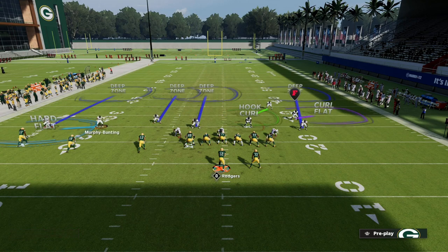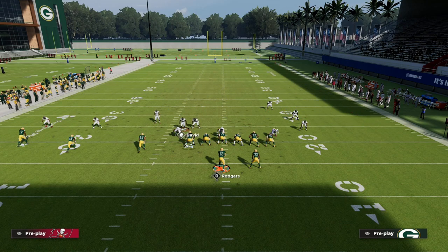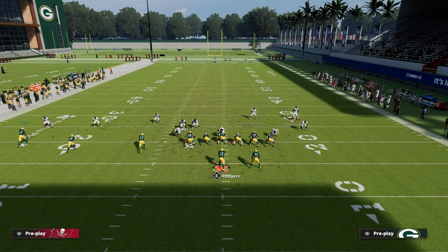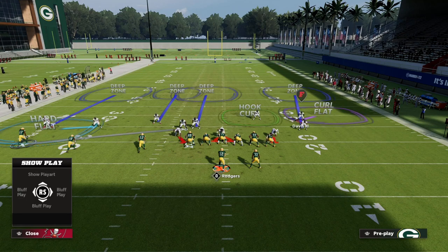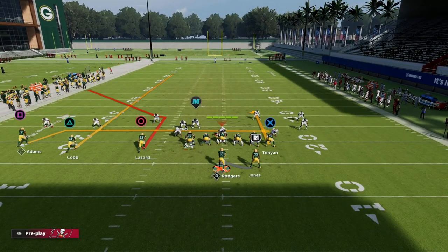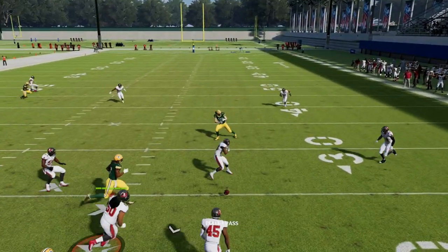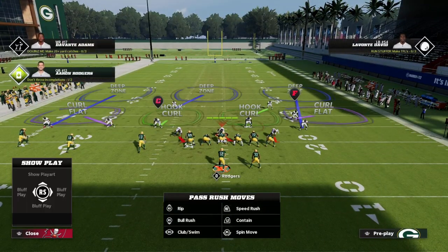Let's say their user defender comes over to take away the drag. What this leaves them with is a curl flat zone or a hook curl defender. My favorite thing to do with the tight end is put him on a curl. You can see that if I just throw it there the hook curl covers it, but there are other options available.